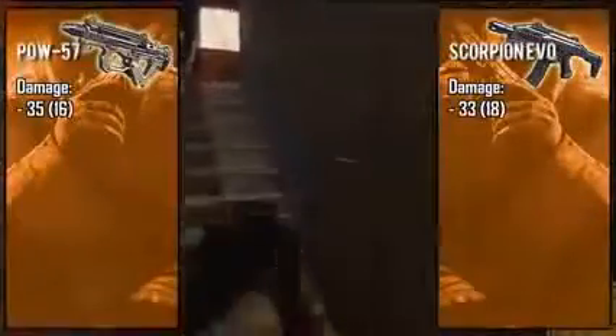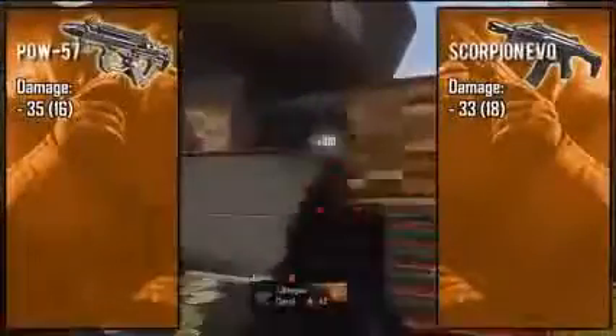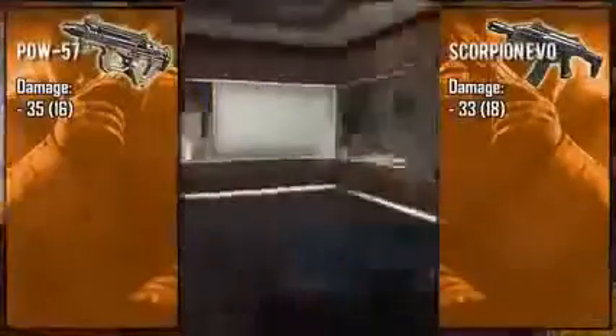At long range you're looking at about six shots to kill. For the Scorpion Evo, it is rocking the standard 33 point damage that is common between most of the SMGs in this game, meaning it is going to take at least four bullets to take out an enemy. Its long range damage is slightly better at 18 points, but those two points really won't make a difference 99% of the time.